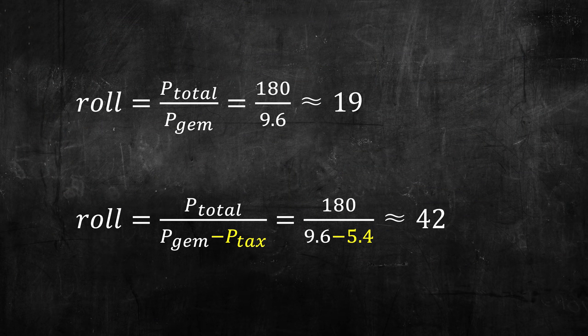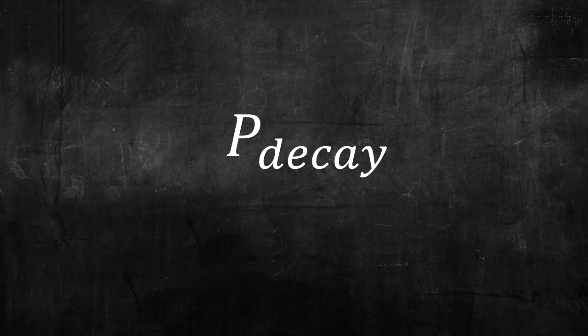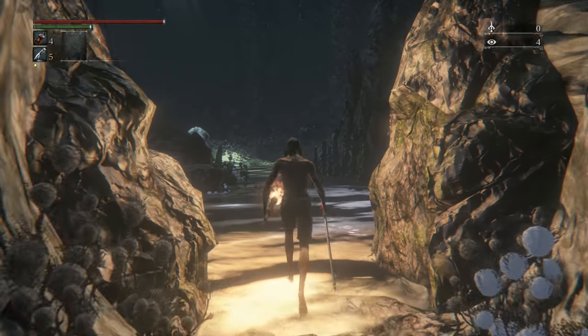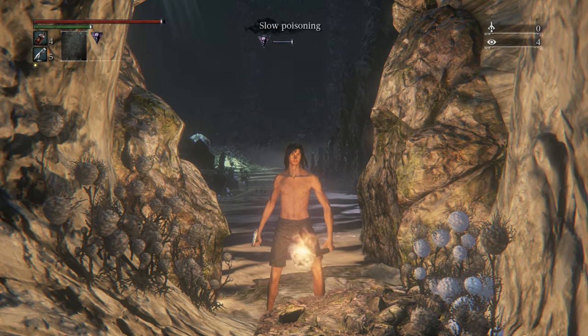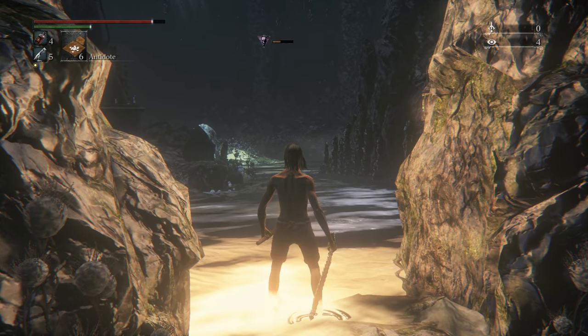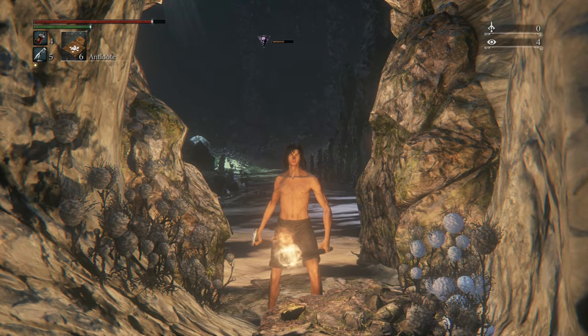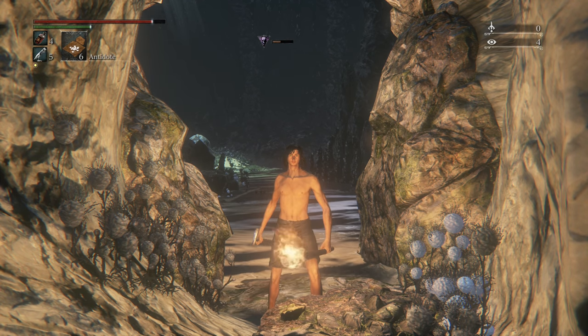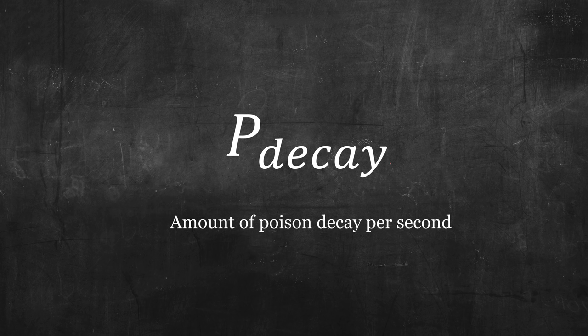This is because of a mechanic called poison tanks. Before we talk about what poison tanks is, we first need to learn about the poison decay constant. As we've learned in the previous lecture, poison only works when the build-up is greater than the resistance, and more importantly, the build-up decays over time. The amount of decay is constant regardless of your total poison resistance. Hence, we call the amount of poison decay per second the poison decay constant.